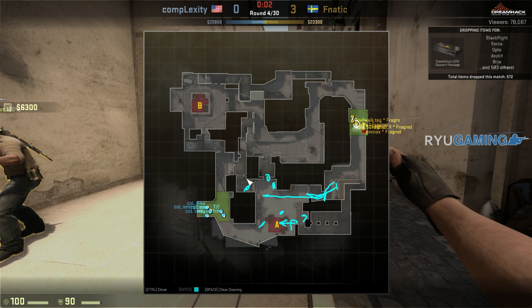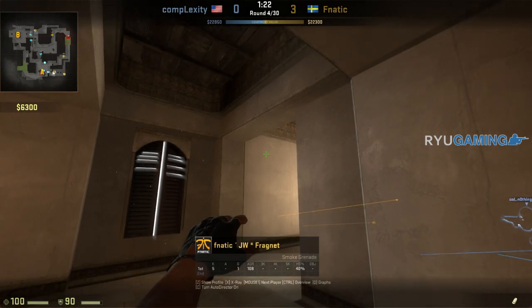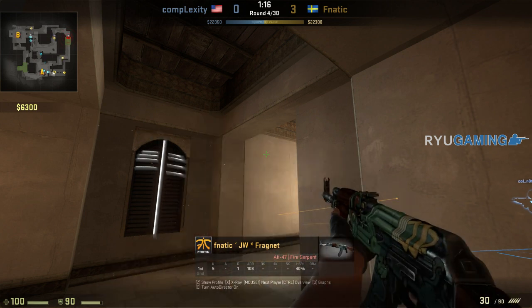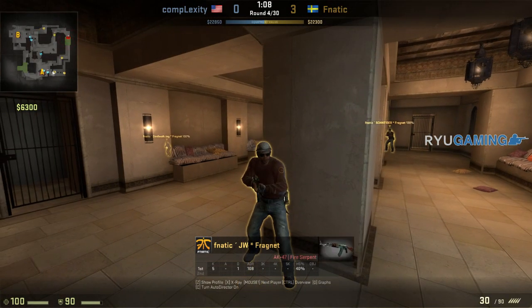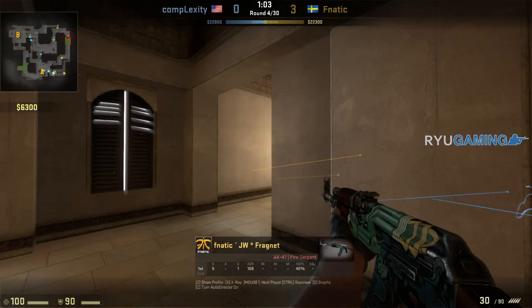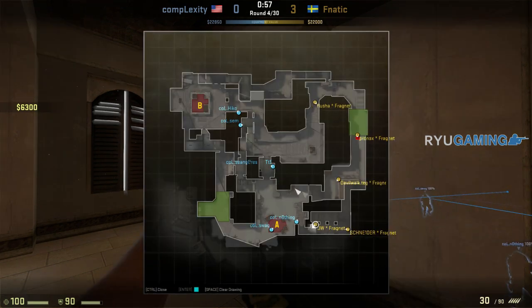I'm going to capture it from each player's perspective and fast forward through the boring parts where players are standing around — so it's going to start with them all at A, but I wanted to cover that first. So this is where JW positions himself in the apartments. You'll see he's going to pull the smoke out — he's not actually going to throw it yet — and you can see his marking on the floor and also against this wall. If I pan out, you can see his teammate Schneider is literally standing there with his gun out the entire time, making sure nothing pushes from that corner.